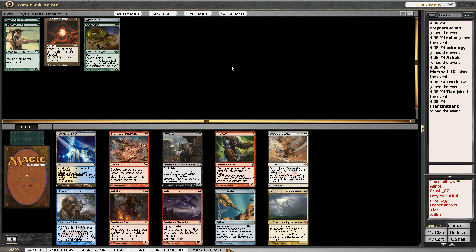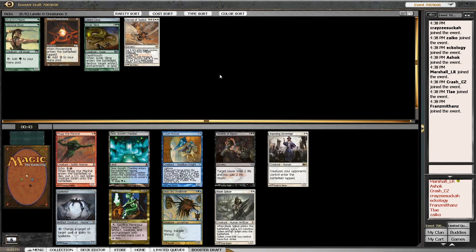This is an interesting choice — normally I'd just take the Necropol, but I'm going to take Decree of Justice. With all this extra mana, that could be pretty good in our deck. I've come around on white a bit in this Cube — I wasn't a huge fan of it a couple iterations ago, but I like it now. It seems to have shaped up. Along those same lines, I'm going to take Blade Splicer here.